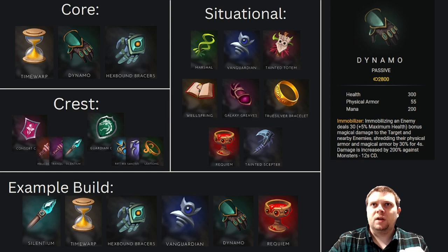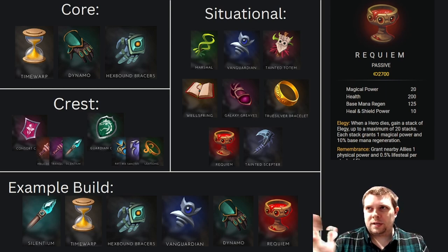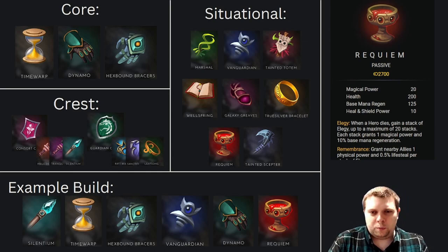Finally, we're going to round out the build with Requiem. This is a very unique item — it's giving you magical power, which is great. We're not really using the heal and shield power but it's kind of an extra stat. The magic power we're getting, the health we're getting, the mana regen so that we can have Hexbound up as often as possible. You're also granting nearby allies this physical power and lifesteal aspect — great if you can be near your junglers or your ADC. It does enough on its own, especially just pumping up the ADC and giving them extra durability, particularly if you see your ADC building into a more brawler style build with Kingsbane and Terminus.